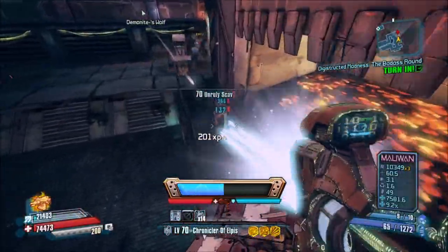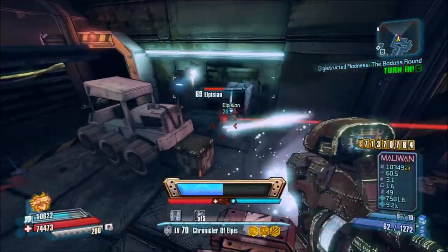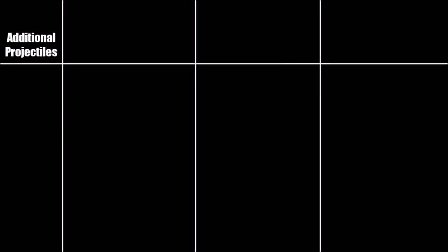Now moving on to the multishot glitch effect. What it does is that it increases the projectile count of a weapon, but therefore decreases the damage per projectile, the fire rate and the accuracy, and sometimes increases the ammo consumption. These bonuses and penalties vary from gun type to gun type, so let's start with the projectile count. Beamlasers as well as rocket launchers have 4 projectiles added to their shots.